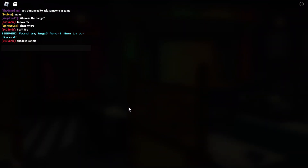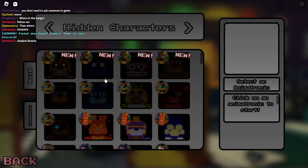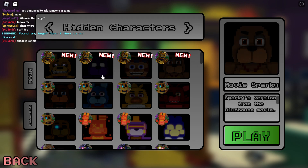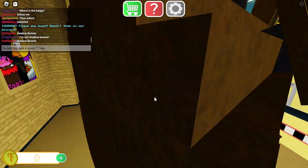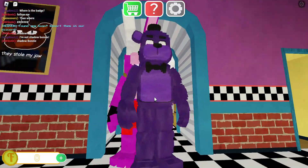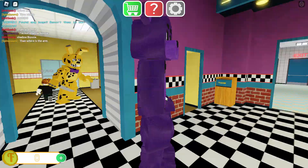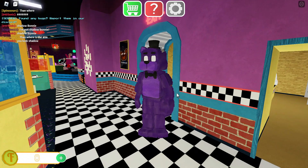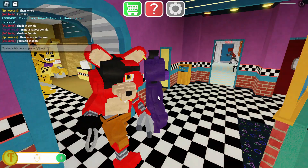The next character is Shadow Freddy. We also have Sparky — I was surprised when I saw Sparky in the FNAF movie. Where's the lower jaw? How's it gonna eat anything? Alright, that's Shadow Freddy.